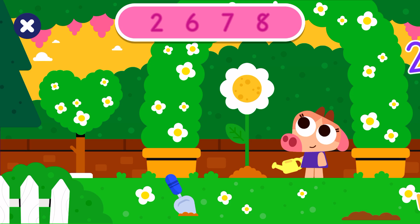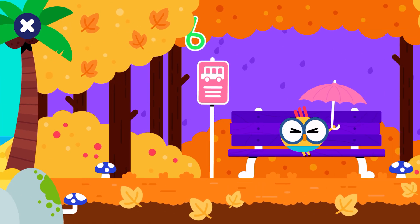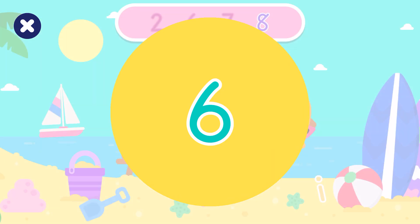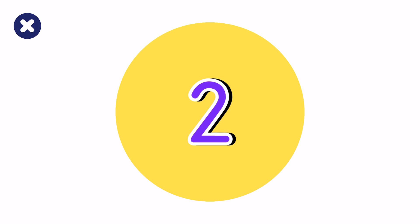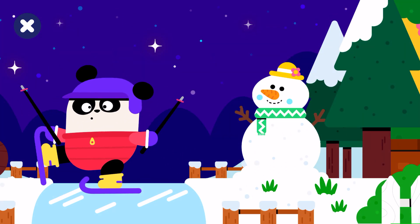Hello! Look for the hidden numbers. Two. Six. Seven. Eight. Eight. Oops, that's not correct. Eight. Congratulations! Six. Good job. Two. Good job. Seven. Seven. Great job! You found all the numbers. Come back soon for more.